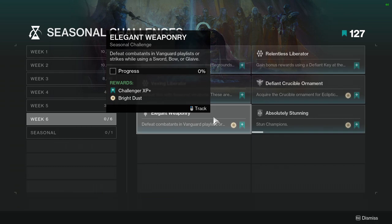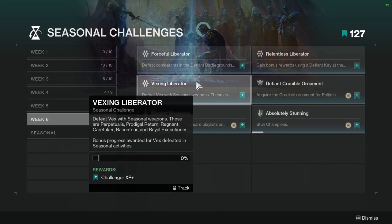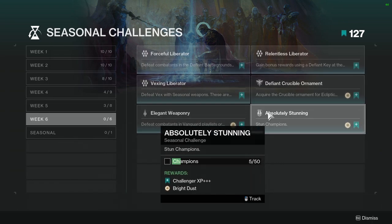Elegant Weaponry: Defeat combatants in Vanguard Playlist or Strikes while using a Sword, Bow, or Glaive. This one's pretty cool because you can equip all of these at once — put a Bow in the primary slot, a Glaive in your secondary, and a Sword as your heavy. That's it. Not hard at all. You can put a Sword and a Bow together, but not a Glaive in the same slots.